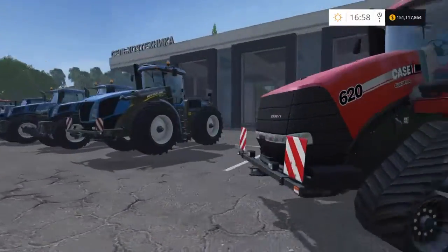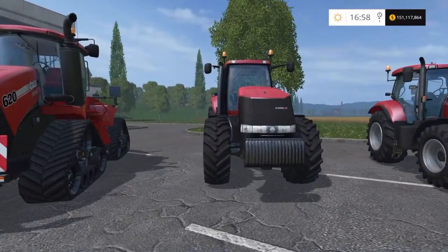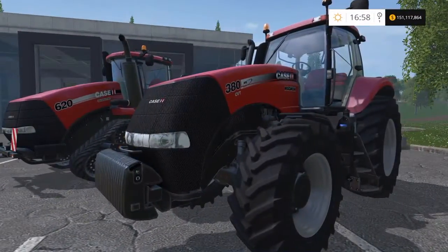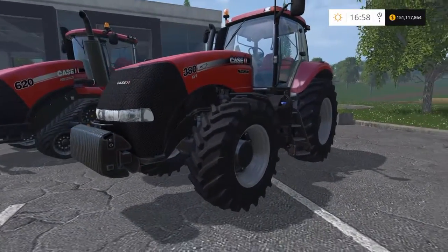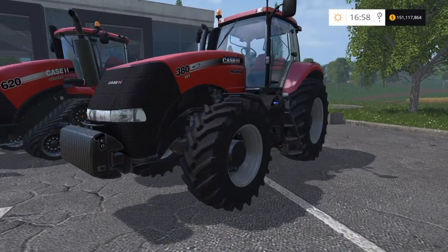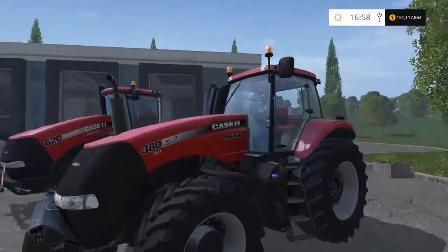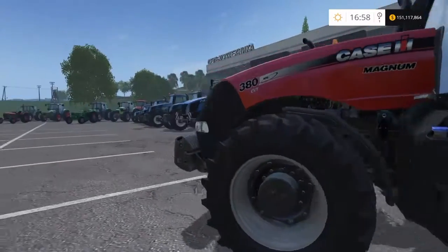Then we move on to the Case Magnum 380 — 435 brake horsepower, another one of the big tractors, £298,000, top speed of 32 mph. The only drawback again is no front three-point linkage. If I'm going to go for a big tractor at 435 brake horsepower I'd go with the New Holland, only because it's got front and rear linkage.